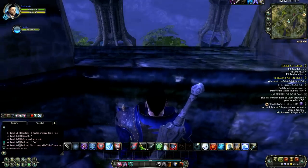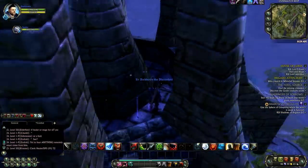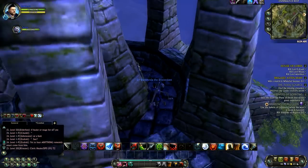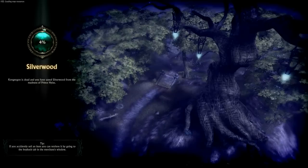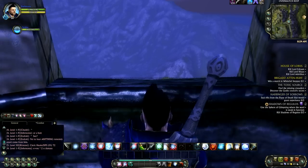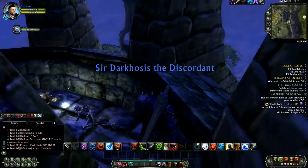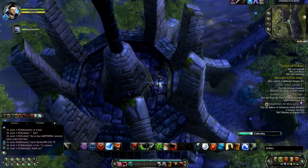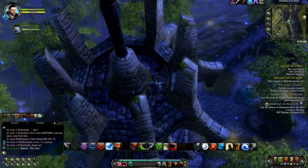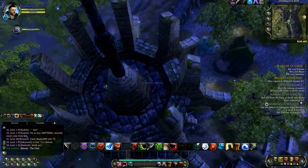I generally find at least one artifact up here, if not two, sometimes more. Overwatch Keep is definitely one of the hotter hotspots. I've pulled out more blue artifacts here than any other zone. Maybe it's just pure luck. You see I found the artifact in the tower — there's usually always one up here.